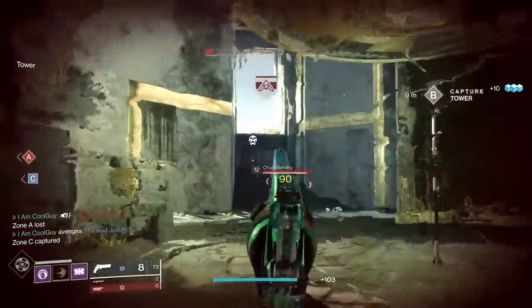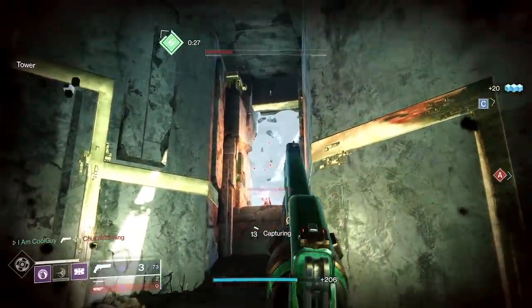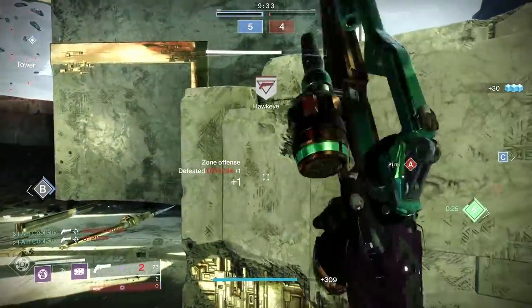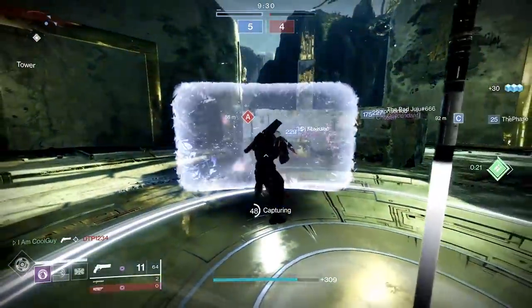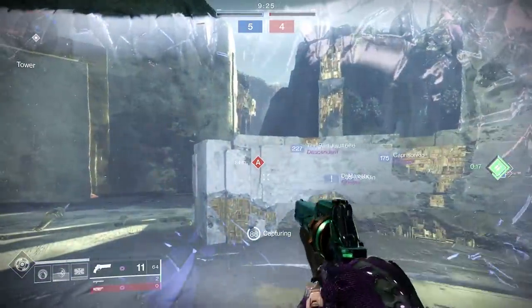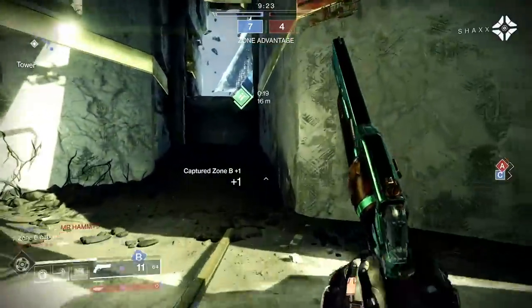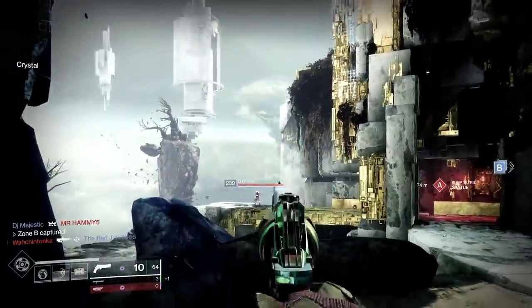Everything that's going on around you — capping zones, even if your teammates capped the zone, you get super energy. When you get a double, triple, kinetic kill, melee, grenade, it all gives super energy. Then you add on Dynamo on your helmet, Hands-On, Ashes to Assets — those all give bonus super energy. Like 30 seconds into the game with Doomfangs, I had about half my super. It's nutty.